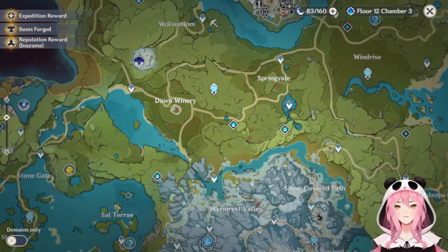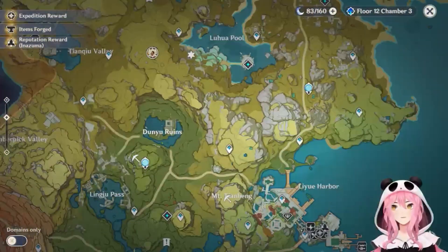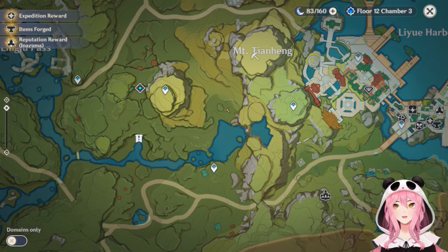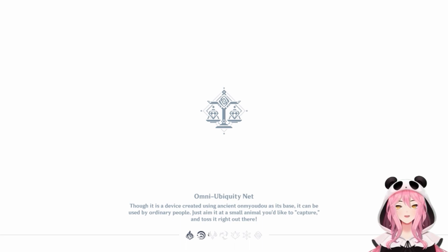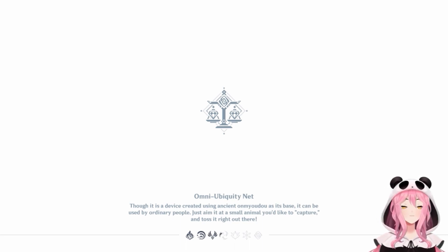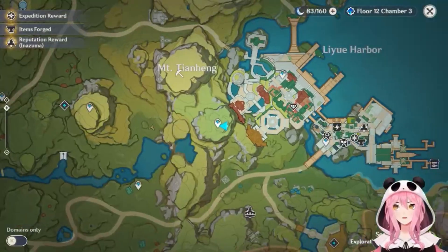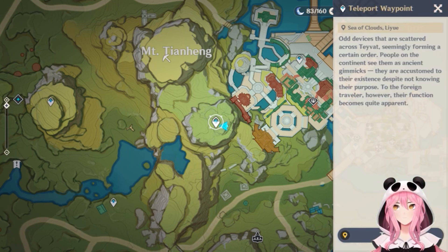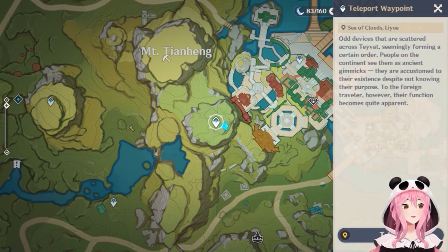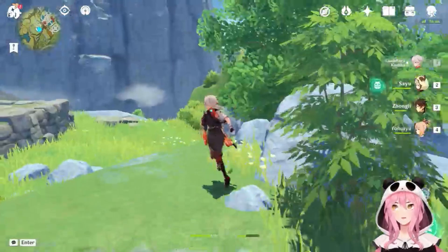There are obviously plenty more crystal cores in the world. A very popular spot doesn't fit the lazy requirements, which is why I didn't add it — but I'll mention it so nobody says I forgot. If you teleport to right outside of Liyue — not in the city itself, but the teleport point across from Mount Tianheng — and go north, it's also a good spot with a lot of crystal ore and blue ones too.